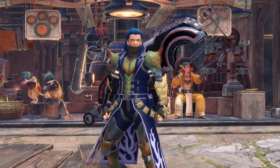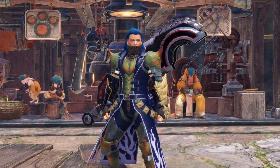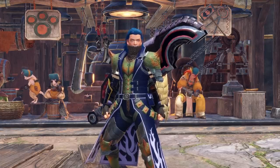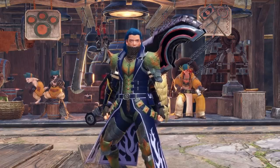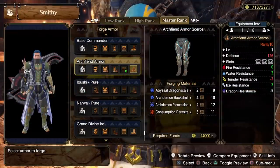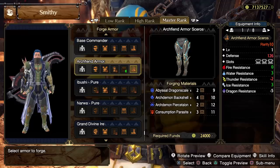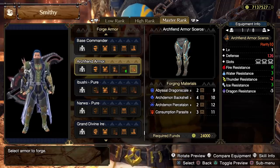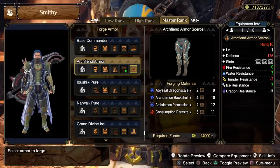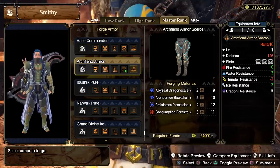The last thing regarding equipment is dereliction — the skill that drains your health over time but gives you extra power in return. A lot of people hate this skill because it's very invasive on gameplay; others really like it for the extra damage. If you want to run dereliction, take either build I've shown and replace the legs with the final boss legs, which gives you dereliction and 3-2-2 decoration slots. Using those decoration slots and curious crafting on the armor, you then recover the skills you've lost as best you can.